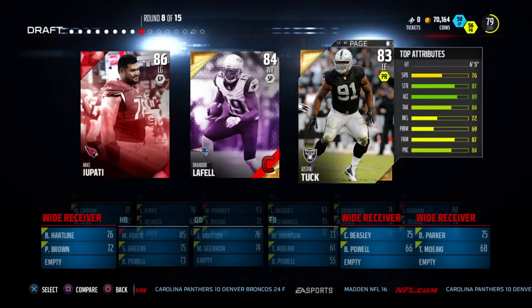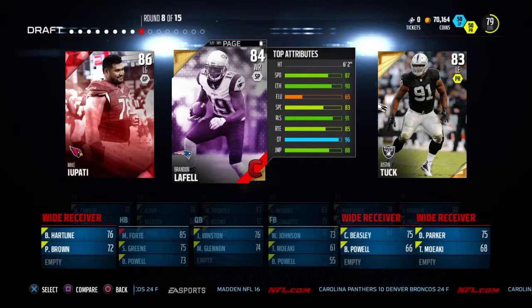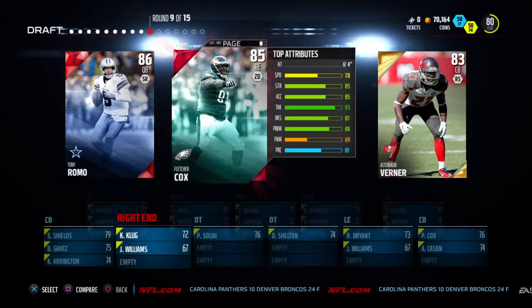Next round we've got Justin Tuck, Brandon LaFell, and Mike Eupati. We should really go for defensive line, but at the same time we do not have a receiver yet. Brandon LaFell at 6'2" with 96 catching in traffic — we're going to go ahead and pick him up.